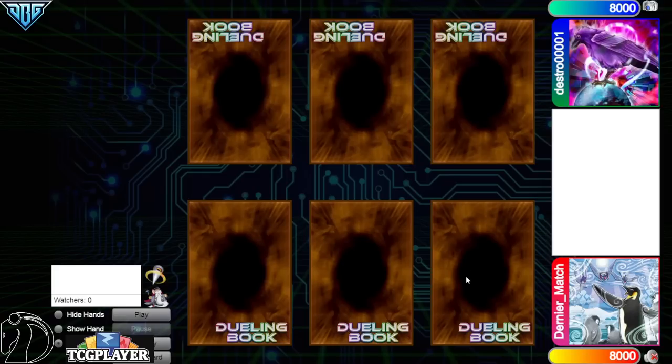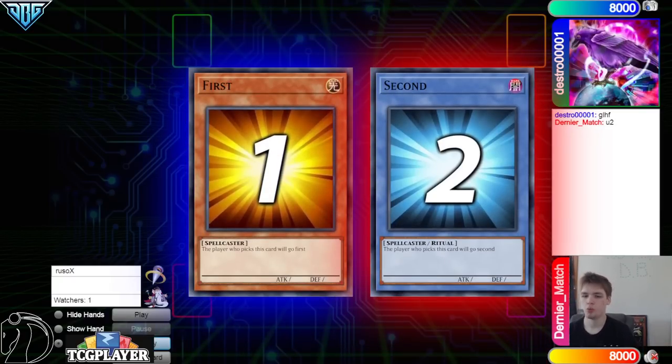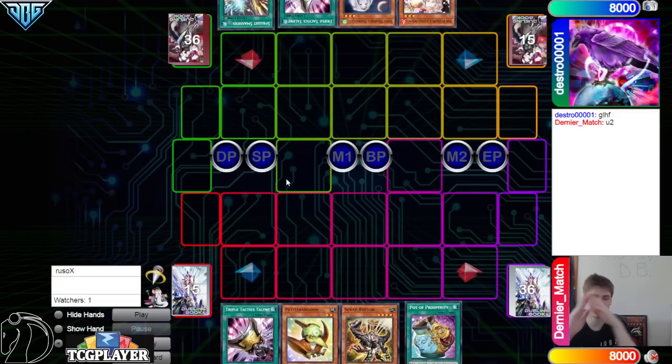Hello guys, the DB Grinder here, back at it again with another video. This time we have Denier Match with 767 rating versus Destroy01 with 443 rating, so it'll be another high rated DB video. We're going to see Destroy win the Rock Paper Scissors shoot and they'll decide to go first — 40 versus 40, gotta love to see it.